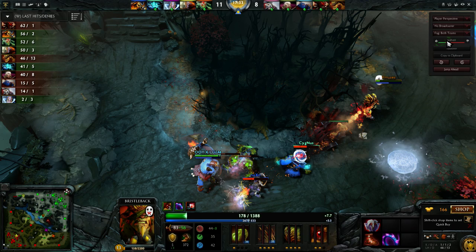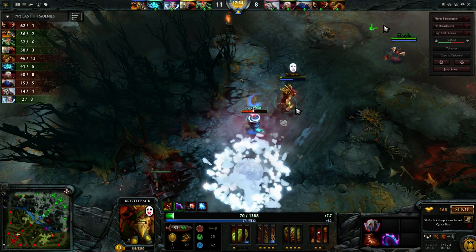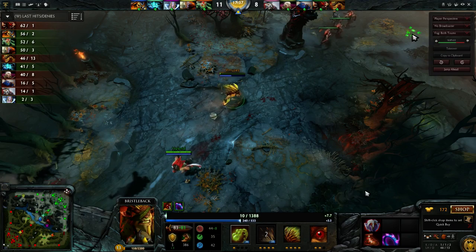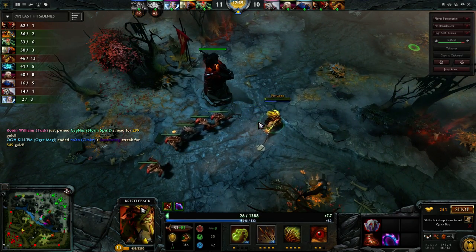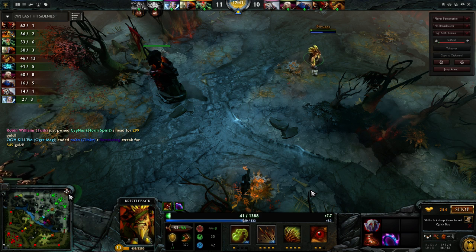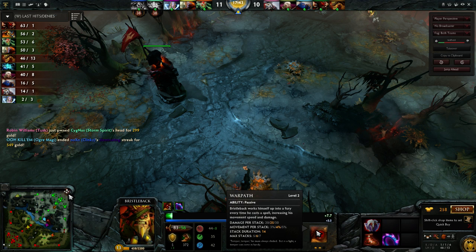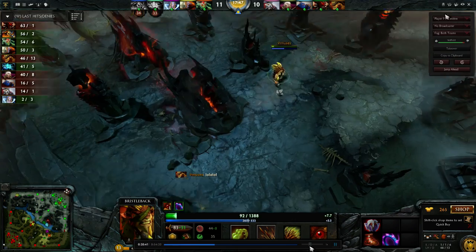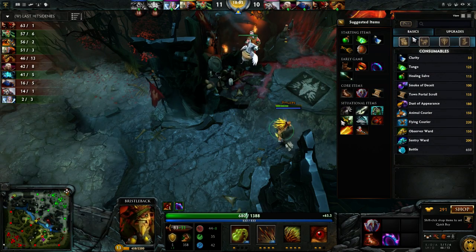Let's follow the Bristleback - there's a few shots coming in on him. He just took 15 damage from a right click from a Storm. This is why it's so difficult to dive a Bristleback with the Vanguard. Everything stacks and it just becomes damn difficult. One thing I forgot to mention: the free Quill Sprays you get from Bristleback passive do not count towards Warpath - these are not Warpath stacks. He's lulling the Storm and that is exactly how you do the Bristleback. Would have been even more epic if he could have finished the Vanguard earlier.